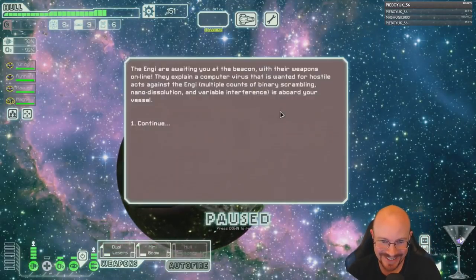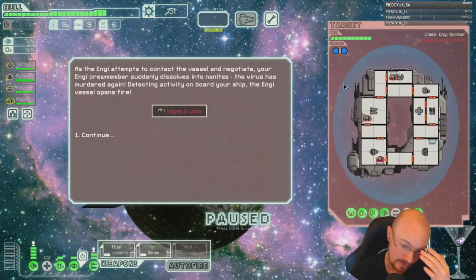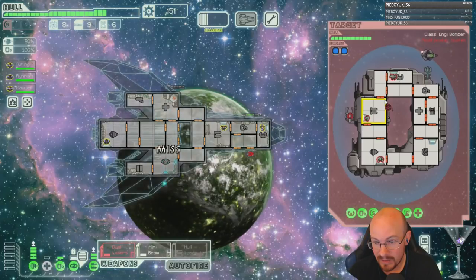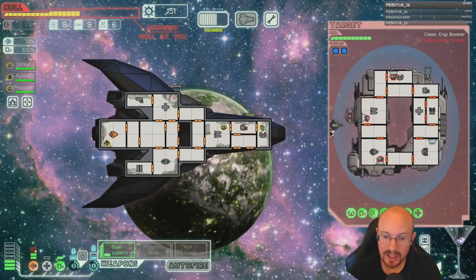An NG crew... oh you're freaking kidding me, he's got two shields and a halberd beam! He doesn't have a defense drone, but this is going to destroy us. Oh my god, a freaking halberd beam — I cannot believe this ship is in sector two.